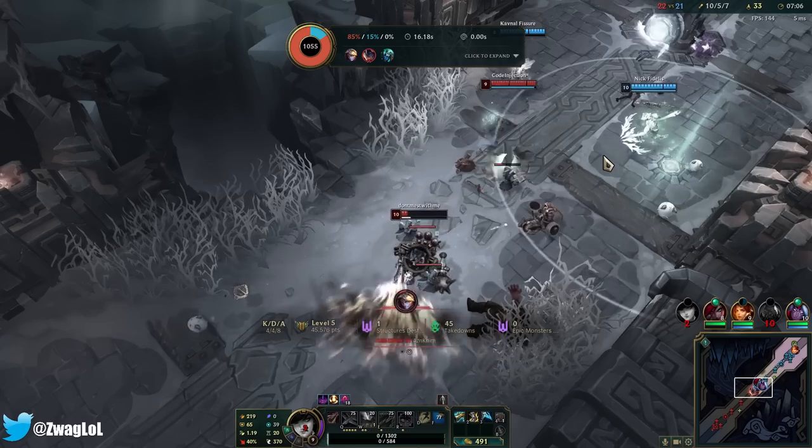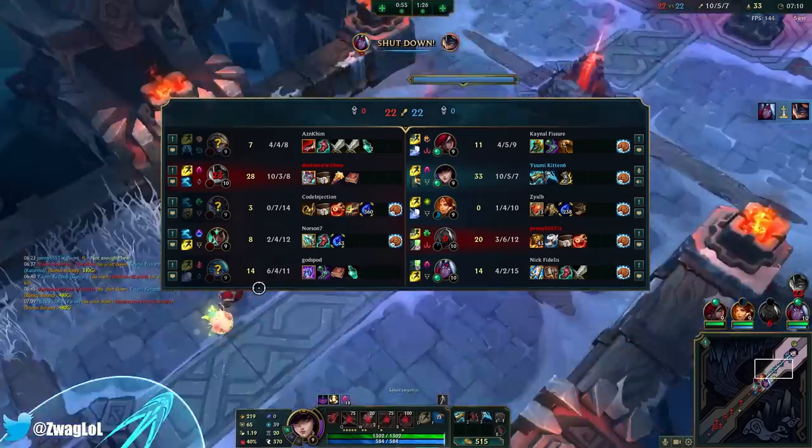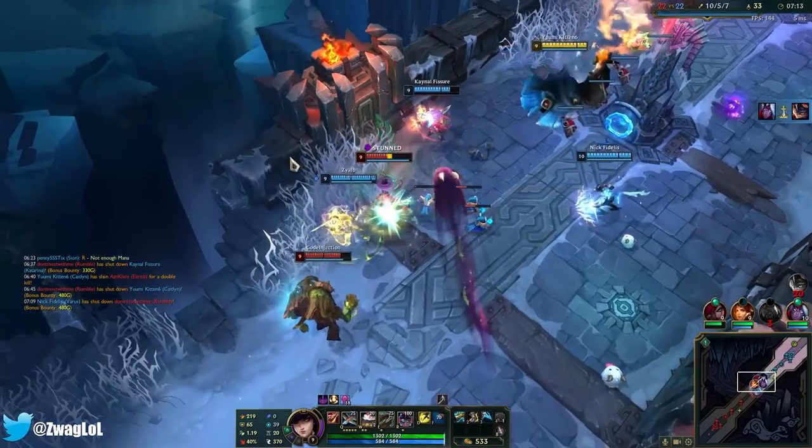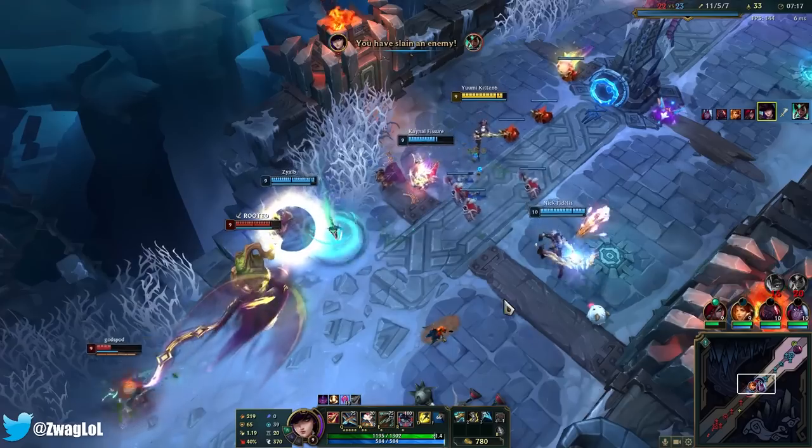Normally I don't like playing Lethality Caitlyn in ARAM because if they have a mega tank like Sion I don't do any damage. But they're not that tanky, and I have a Collector so I can just yoink every kill I want.